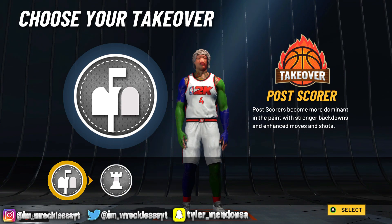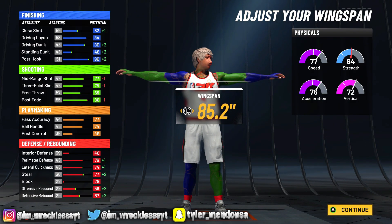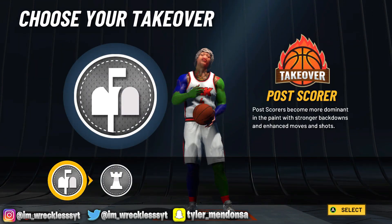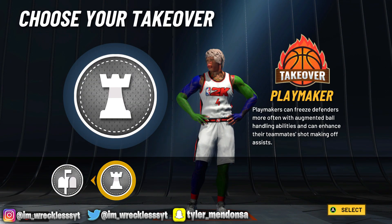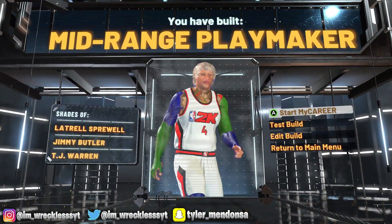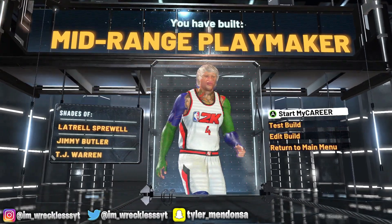For takeover you could go post takeover or playmaking takeover — I tried to rearrange the stats to get a different takeover option but couldn't get much flexibility. So I'm going with the playmaking takeover — a little disappointed with the options. You guys could probably rearrange the stats to get something different. But this is the build: Jimmy Butler, Latrell Spreewell, TJ Warren — mid-range playmaker. Come on.